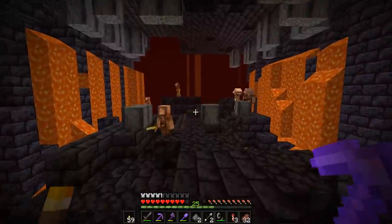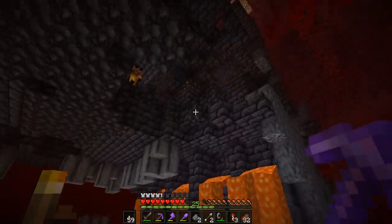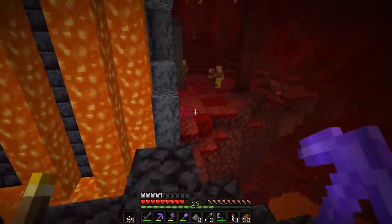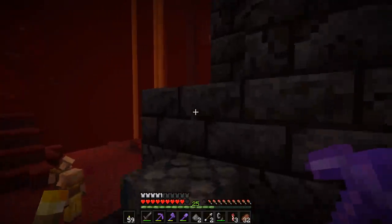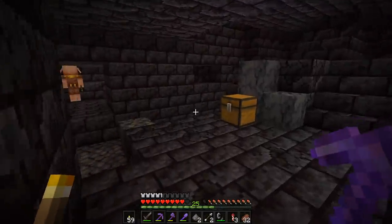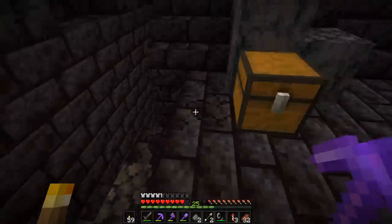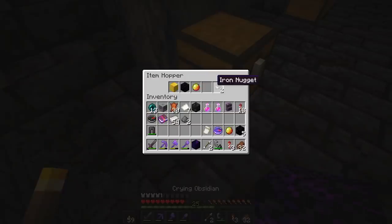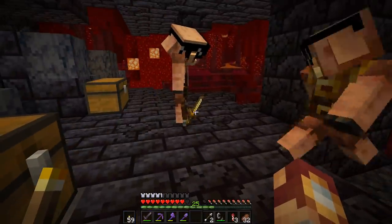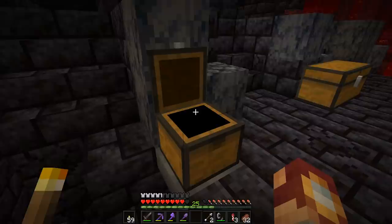The reason I said to bring the hopper is because this is the way you can keep the piglins from even knowing — this is highway robbery! We are currently just taking it from them. Look at all that gold we just got. We could just barter that right back to them and they won't even know. I think I can barter this — you want that? He's got the gold chain as well. You gotta love it.